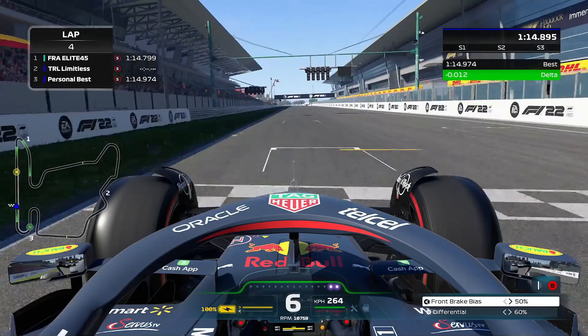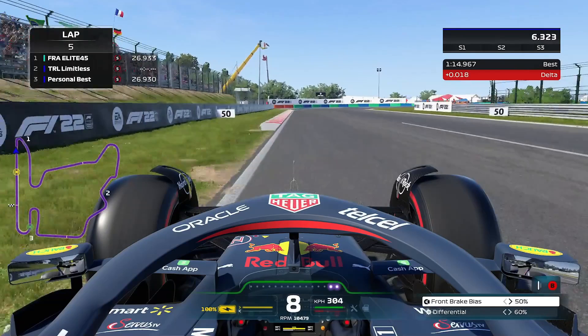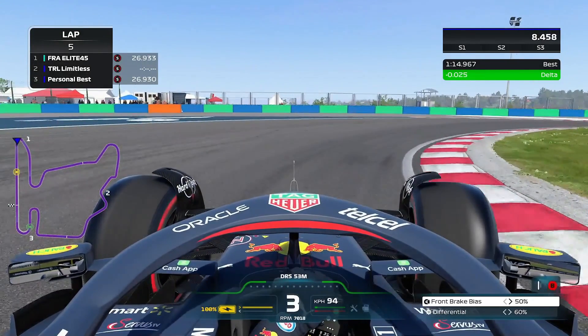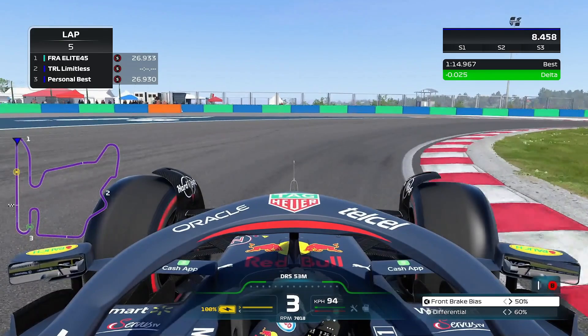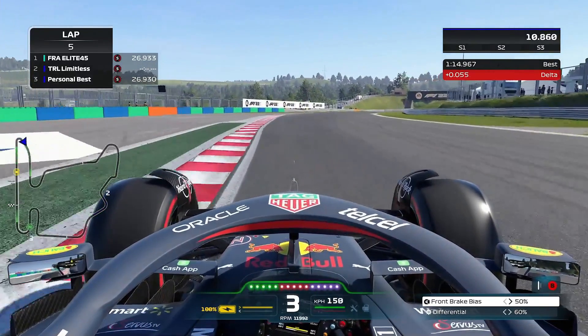As we start the lap now, let's break it down. Coming into here, we've just set a 1:14.909 on the previous lap. I use the 100 metre board, so as I pass that and about two car lengths before the kerb starts, that's where I start braking. You actually want to hit this kerb on the inside, which is the reason why I lost a bit of time, because it helps rotate the car. You can see we've actually missed it slightly on this occasion, so we're going to pay for that on the exit. Try and get the DRS as you're turning going through turn one.